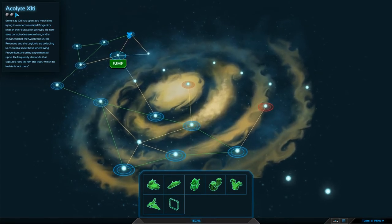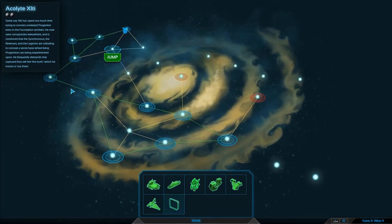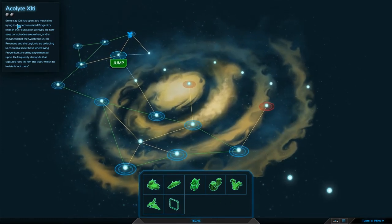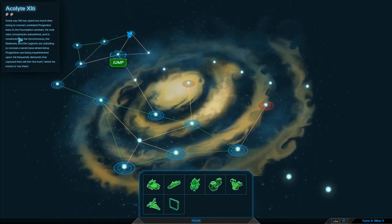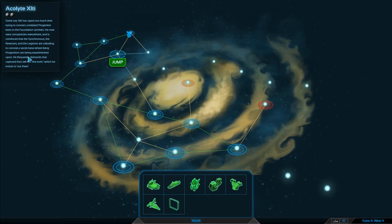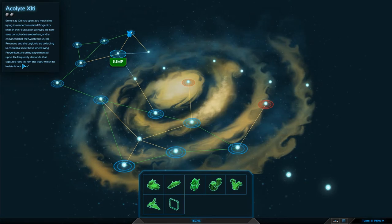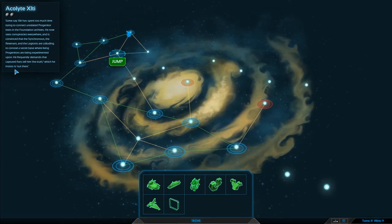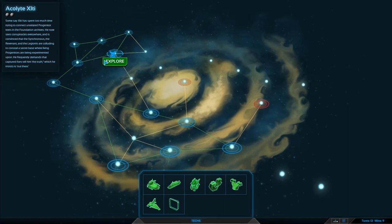It says there's an acolyte here. Last time we jumped onto an empty place we just got a bit of tech. Some say Zilty has spent too much time trying to connect unrelated progenitor texts in the foundation archives. He now sees conspiracies everywhere and has convinced the synchronous that the revenant and the legions are colluding to conceal a secret base where living progenitors are being experimented upon. He frequently demands captured foes tell him 'the truth is out there' — I get the reference, do you guys?